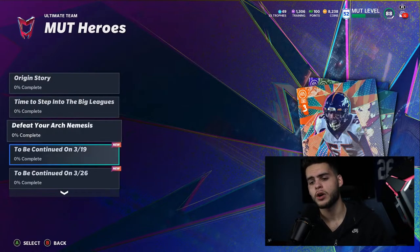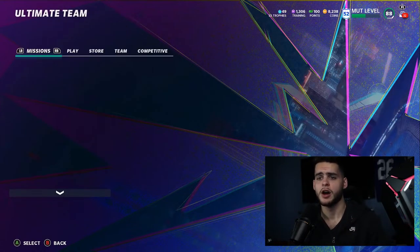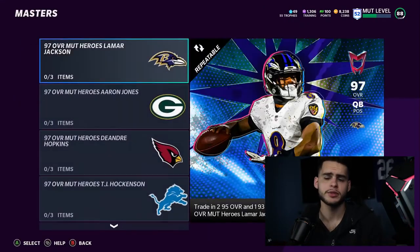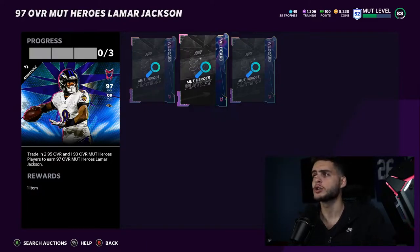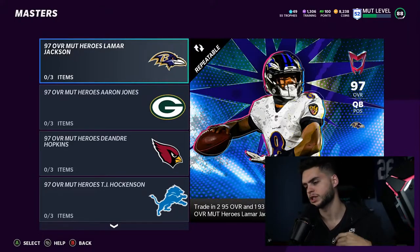So what are these objectives? You can do them in solos or online. Now how do you actually get those players? They give you a free 95, a 93, and another 93 or 95 — three total players. You're gonna come over to Mud Heroes Masters and into the set. You need to put in a 95, 95, and 93. Take those players and put them in here. Some people were confused because typically when you get a free player from solos you open a pack and it's there — in this case you don't. You have to take three players and put them into a set. Make sure you don't get rid of those other players. Also, the players are auctionable, so you don't have to just take a guy you need — you can always take the guy that goes for the most and sell him for coins.